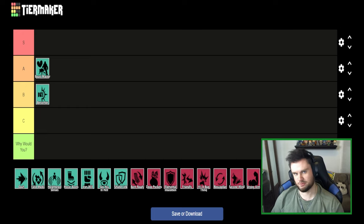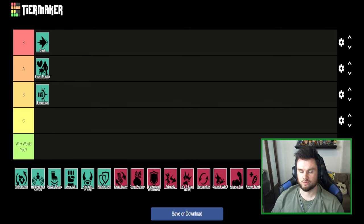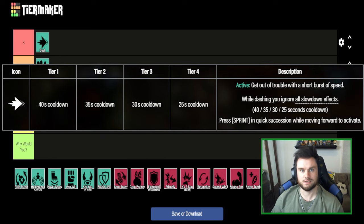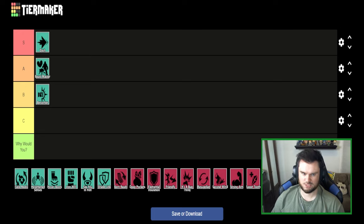Now we're moving on to Dash. This lets you double-tap the sprint button and get a super sprint for a short period. I'm immediately putting this in S tier because Dash is an extremely useful perk — it's very universal regardless of what class you're playing. It has multiple applications: escaping, closing the gap, getting to someone who needs help, or reaching an objective. The only problem is the cooldown is relatively long — about 25 seconds at maximum tier.